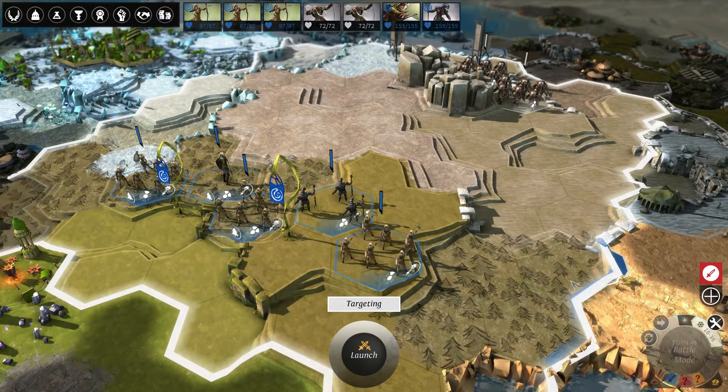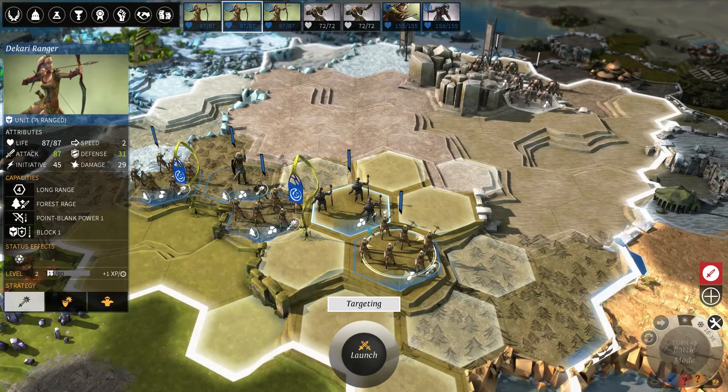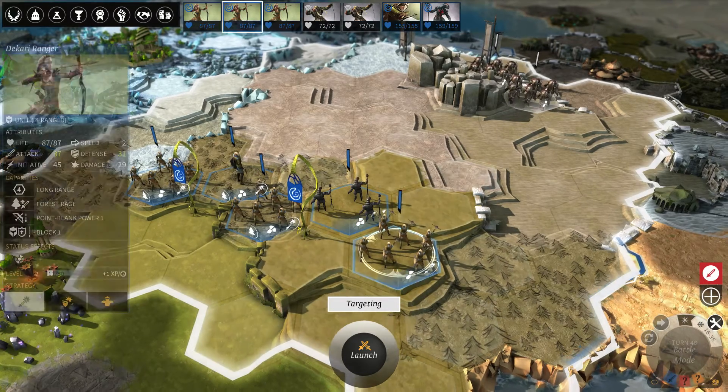Hello everyone and welcome to Worven's World, and welcome to part 2 of my combat tutorial on Endless Legend. Today I would like to show you how to order your units around so that they actually do what you would like them to do. Previously we went into what all the statistics meant and what the morale wheel means, and today I would like to show you how to move them around.